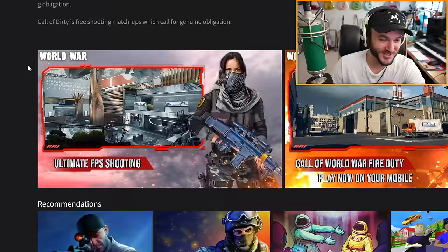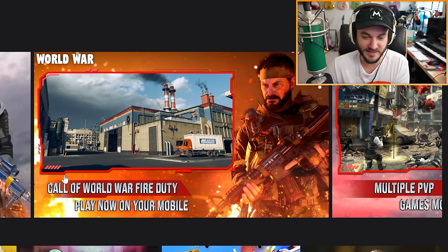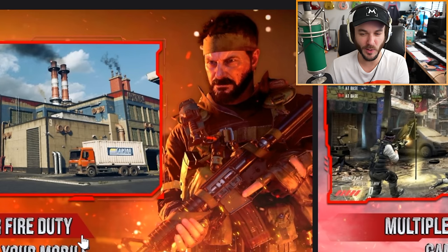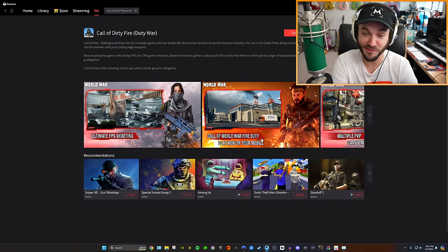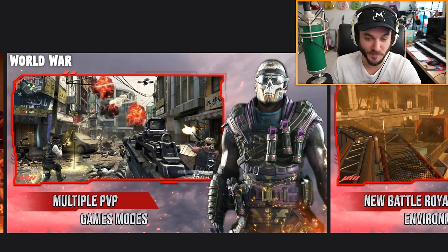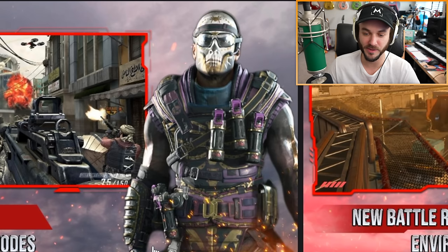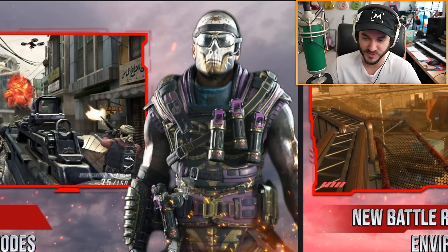This is gonna be an amazing video. Here are the pictures they're officially using to market the game — it says 'World War,' has a picture of a map, a woman holding a gun, and it says 'Ultimate FPS Shooting.' Then it says 'Call of World War Fire Duty — Play Now on Your Mobile.' But then they just straight-up took a picture of Woods — I'm pretty sure this asset is from Black Ops Cold War or Black Ops 1. They do not own Frank Woods. And this other picture is just straight from Black Ops 2. They're using stolen screenshots to market their game. This skin might also be stolen — it almost looks like a Black Cell skin, or maybe Ajax from Black Ops 4.